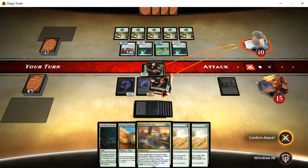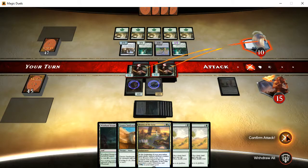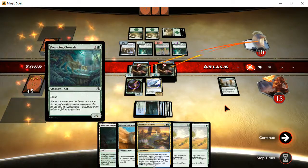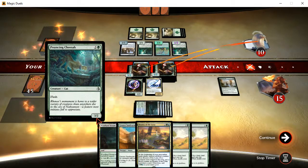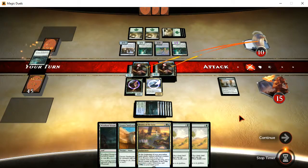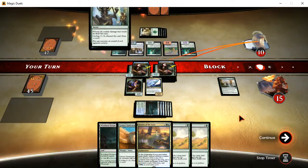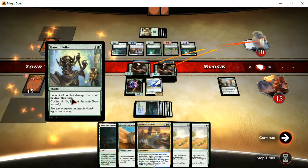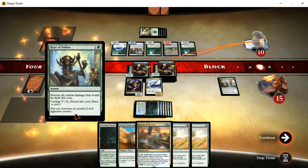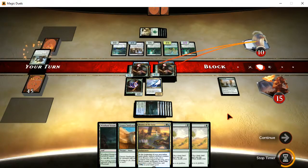They don't have reach or flying, so this'll be game right now, actually. Because I've got ten points of flying damage incoming to them. Sorry about whooping you so fast here, but sometimes that just happens. The computer did not have good luck. Pouncing Cheetah — flash, and it's a 3-2. But does that do anything for them? Because I didn't see reach on that cheetah. Haze of Pollen — prevent all combat damage that would be dealt this turn. And it can be cycled for three if they wanted to.